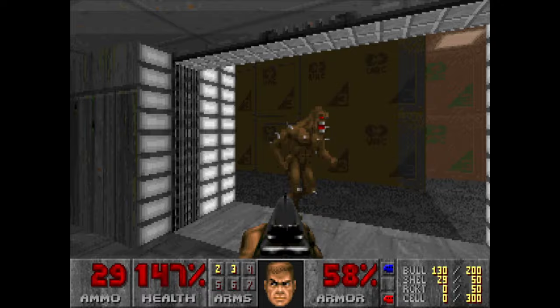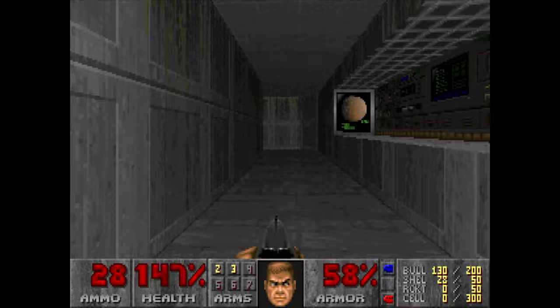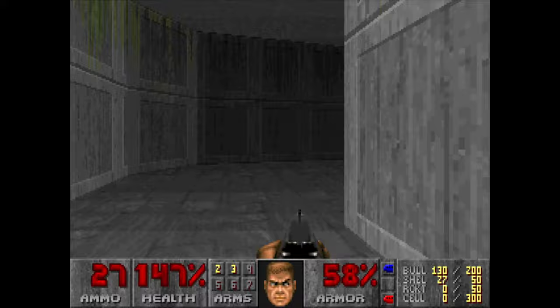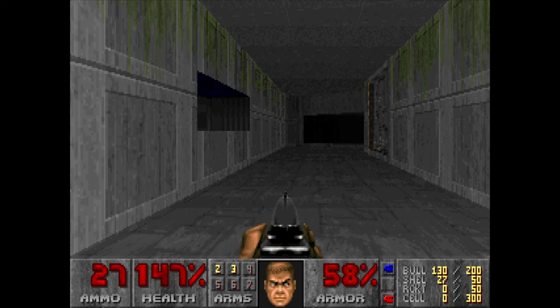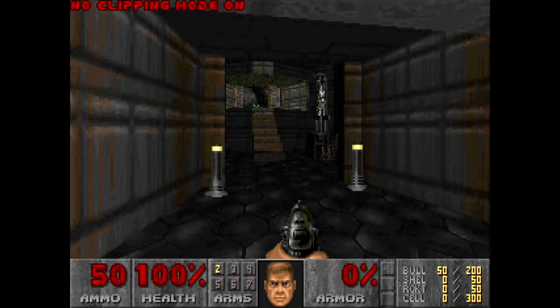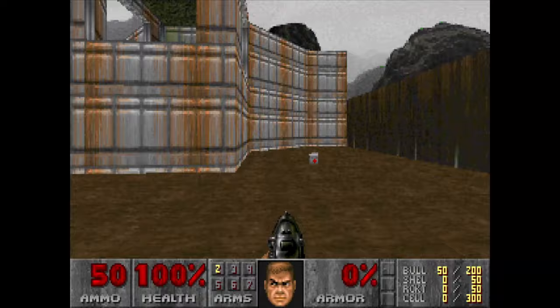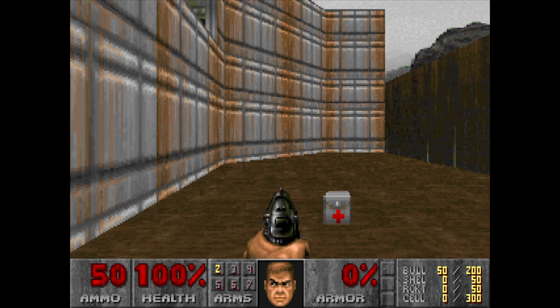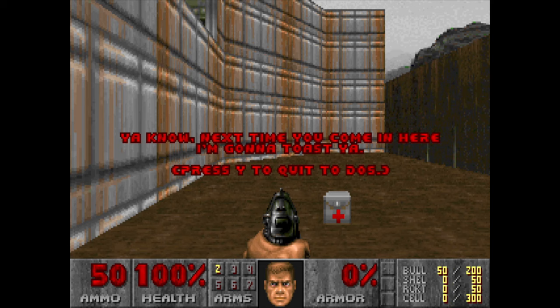Actually, there is something I already showed in my very first video — the one about Doom's 30th anniversary. But I know some of you haven't watched it, so I'll very quickly show it here. In this very old version of the game, if you noclip outside into this yard, you'll find a mysterious stimpak just sitting here. I don't know why it's here or what its purpose was. It's just here, until it was removed in the next update.